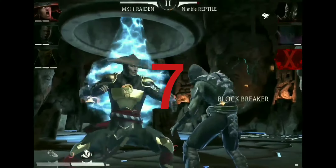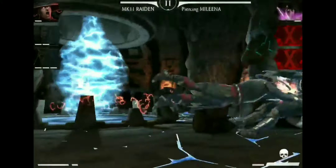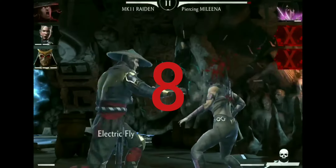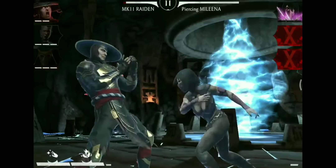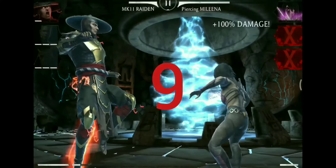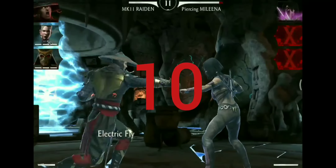We would now technically need two more special one attacks from Raiden to match up with the damage that Silver Ermac did. So this should be the kill blow. But as you can see, Melina is not even halfway down in her health. So we add number 9 — and even that did nothing. Adding number 10.